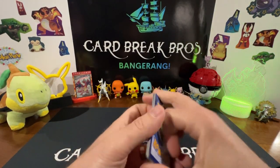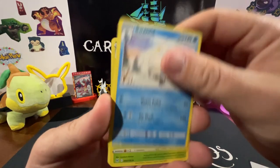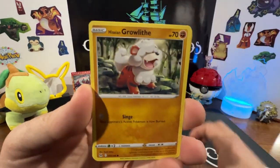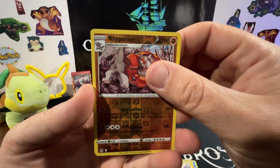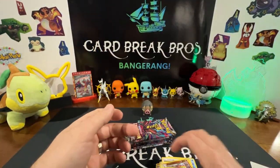Always having to remember the pack trick. It's Swanna, Gloom, Lumineon, Growlithe, Lickitung, Slugma, Clefairy, Aipom reverse — Rhyperior into a Hoopa for our rare.